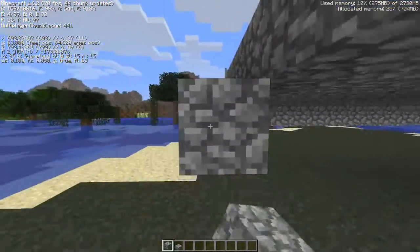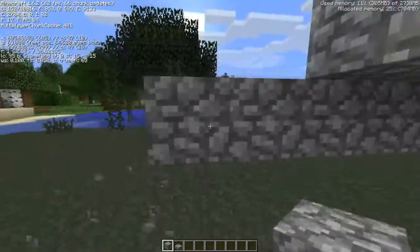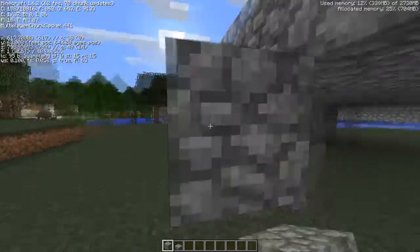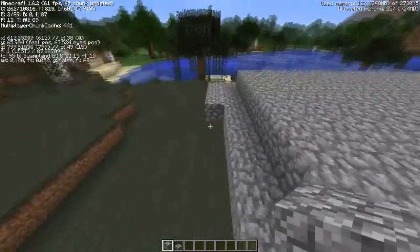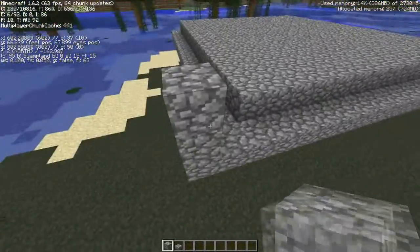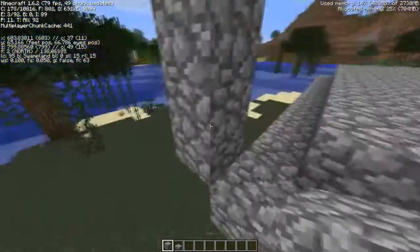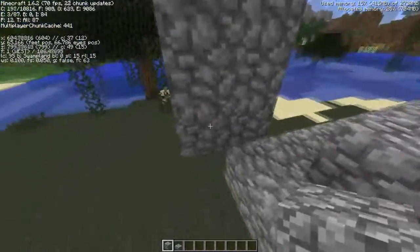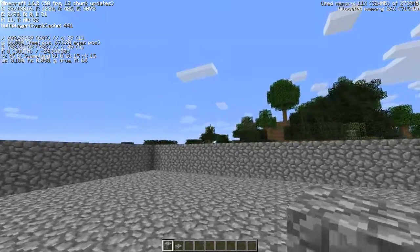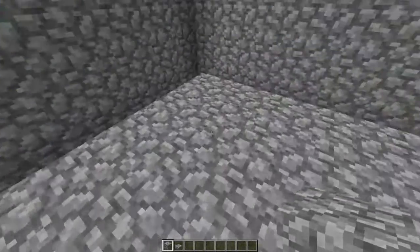This part goes around like a circuit — kind of like NASCAR. Now you're going to want to build a one, two, three block high wall from the outside. I'll do that and be right back.